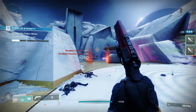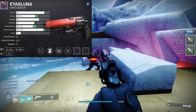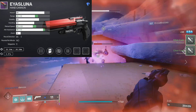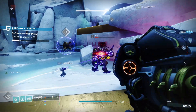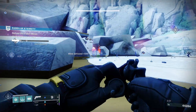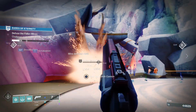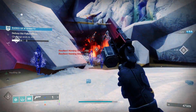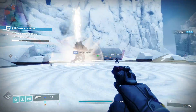For PvP I would go for something like Perpetual Motion and Moving Target. Perpetual Motion is a new perk added with the 30th Anniversary pack that gives you bonus stability, handling and reload speed when the wielder is in motion. Moving Target on the other hand gives you increased movement speed and target acquisition when moving and while aiming down sights.